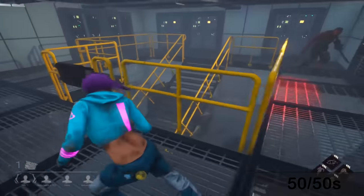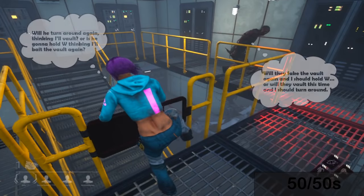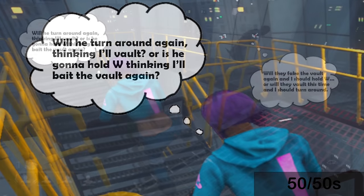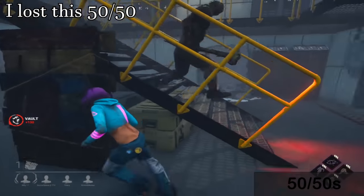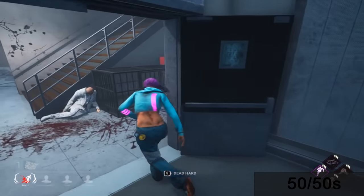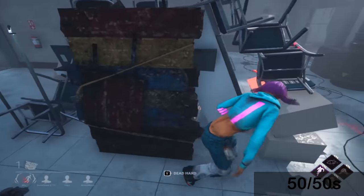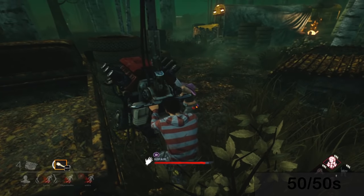In Dead by Daylight, almost every single chase at a crucial moment will go through what is called a 50/50 — basically a coin toss. In this chase with Billy, I baited the vault by curving out and in as though I was going to vault. Then I committed in my mind: either he thinks I'm going to vault and doubles back toward the stairs — in which case if I don't vault I create distance — or he thinks I'm faking it and I actually vault, so he dedicates forward and wastes time he could have spent doubling back. It's almost exactly the same scenario, just flipped.